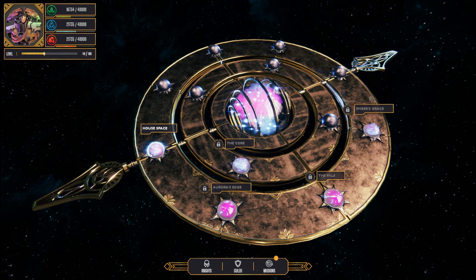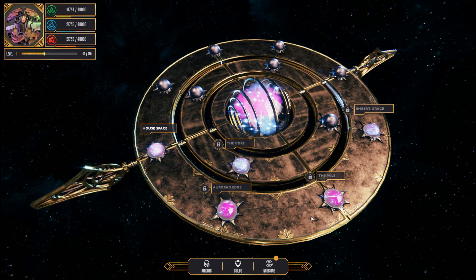Our star clusters are House Space, Aurora's Edge, The Pale, Ember's Grace, and The Core.